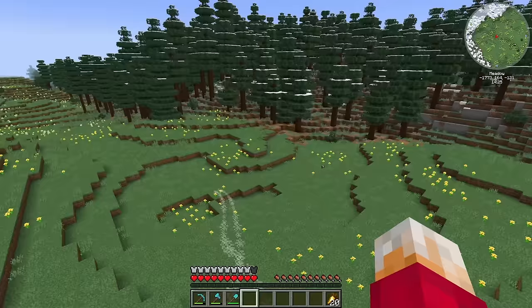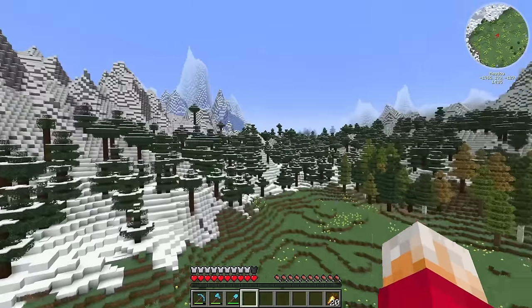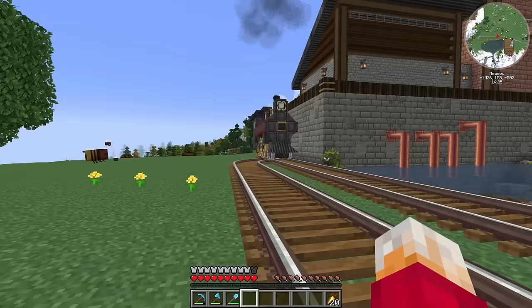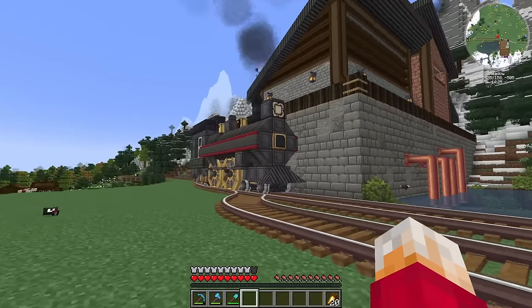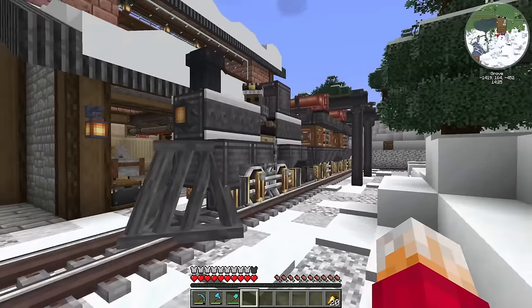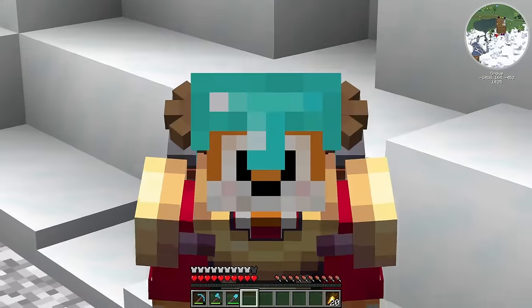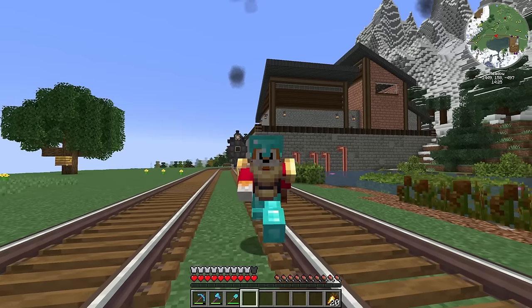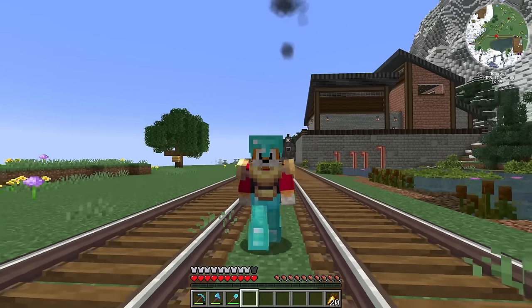What happened to these raccoons? And then it transports all of that wood back over the mountain. Instead of using trains like the ones we've got here, I want to use monorails. Monorails are part of the Steam and Rails Create add-on and they enable you to create some really interesting types of trains.